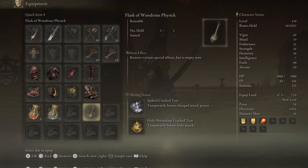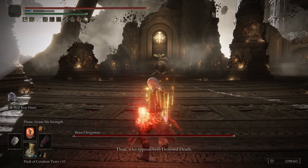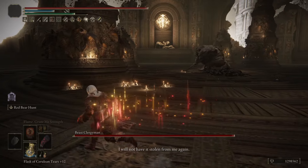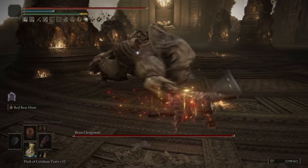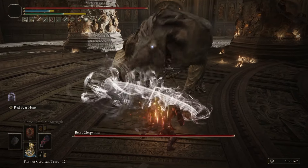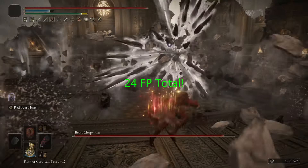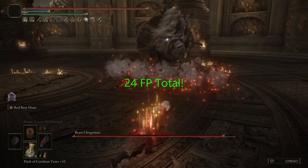Now, the last weapon that we're going to go over that got buffed by Patch 1.13 is going to be the Red Bear's Claws, specifically the Unique Skill Red Bear Hunt. For only 8 FP per input, your character does a Slash Attack, which has a Lingering Hitbox that can also damage your enemy. I believe the Lingering Hitbox does physical damage — I haven't done complete testing on it. But if you can pull off the full combo for 32 FP, you can do approximately 30 Stance damage.